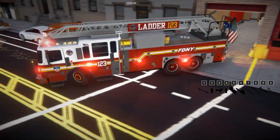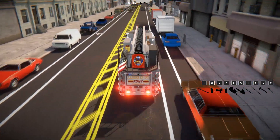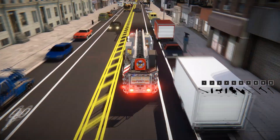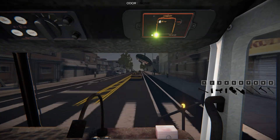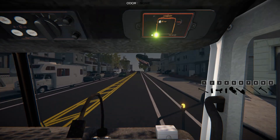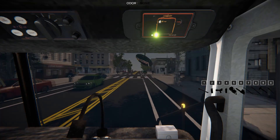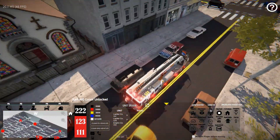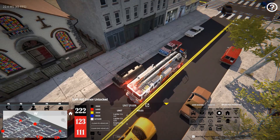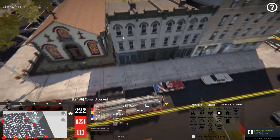Unit 123 will accept the run and the AI is driving — I'm not touching the controls at all. A cool thing is you can control the air horn and sirens as the officer. You can also cancel and stop your truck at any time if you don't want it to keep responding — it'll stop right where it's at.